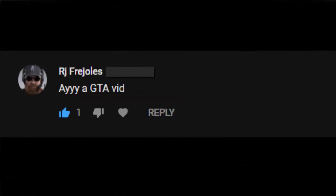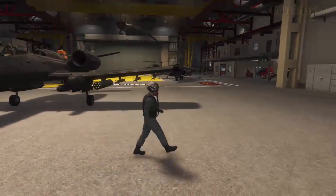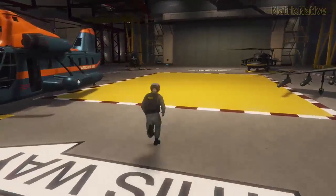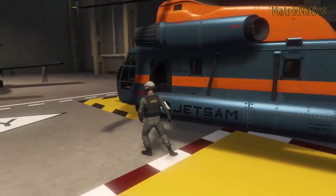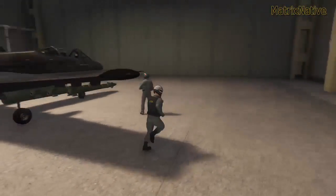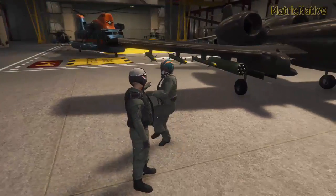Welcome to my hangar, obviously. As you can see, I got the Harrier here, got the Blackhawk, got the Little Bird, and then of course I got the regular Cargo Bob for my rescue chopper. And speaking of Legion Boyd as I stated in the intro, here he is right here. What's up, brother? You okay?